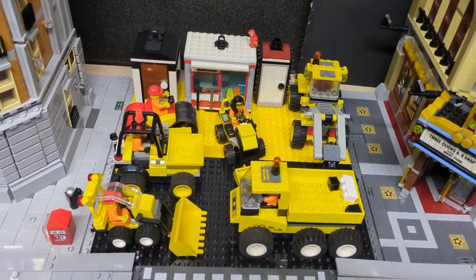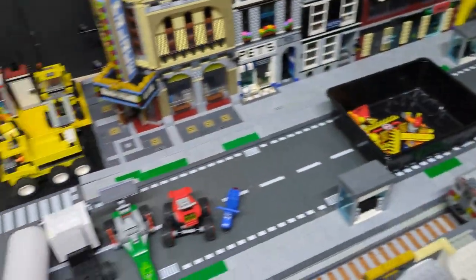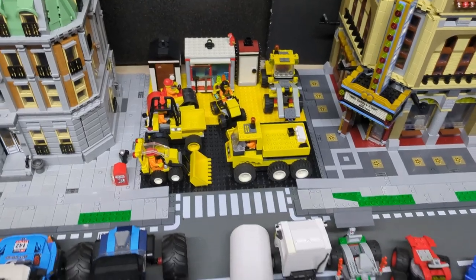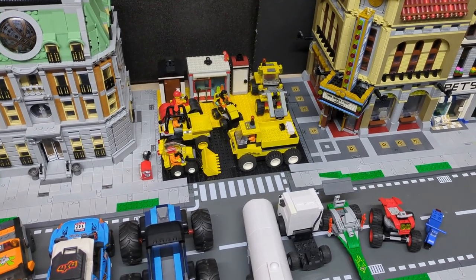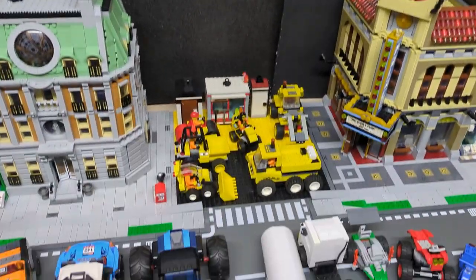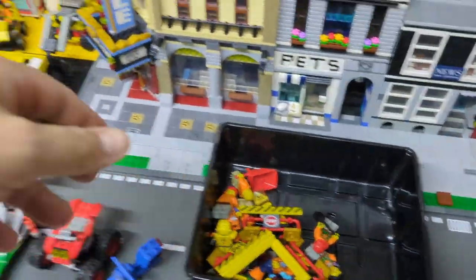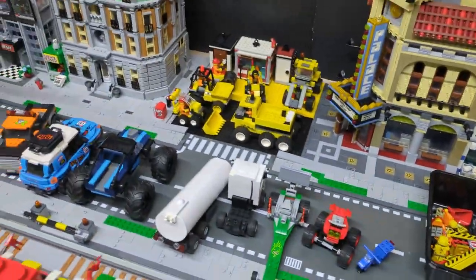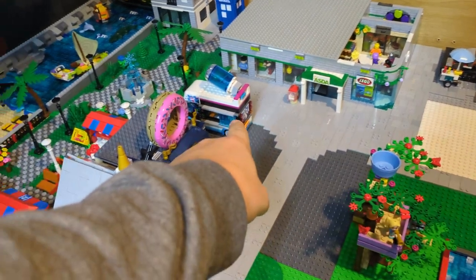I was thinking I could use that as a little construction crew area. They've got the T-junction there already so they could just come out and go wherever they need to go. But it's not a very big space and for the amount of vehicles I've got it looks a little cramped. I wanted to put a border across each side to gate it off, which would just make it look a little bit narrower. So I'm not sure if that's going to work or whether I put a massive structure there — I'm going to leave that for now.